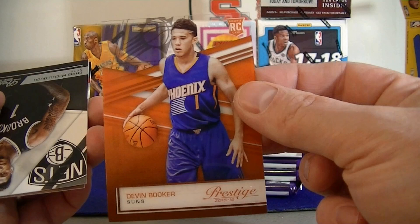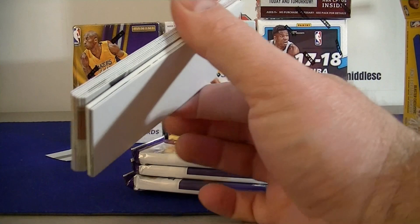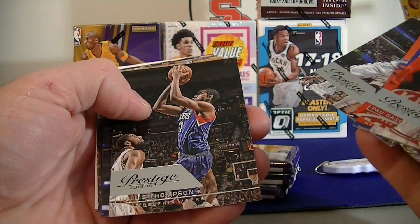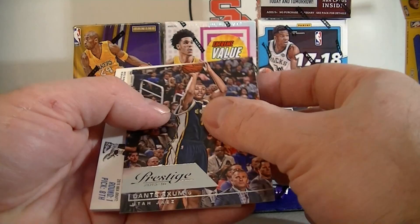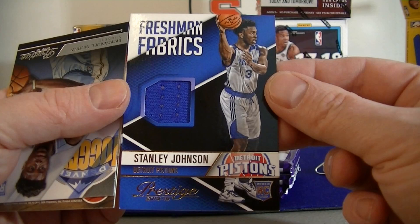A Booker rookie acetate — very nice. We're hitting some decent rookies now. This feels like a thick pack — it hit a jersey and that's why I'm going to open it and see. It's a decoy. Lee, Thompson, Jordan Clarkson, John Wall, Exum. We got a Stanley Johnson jersey — first hit of the break! Rookie jersey, Stanley Johnson. Actually not a bad looking card, pretty good design.